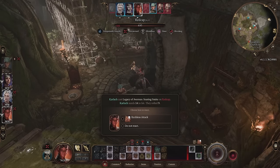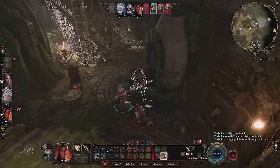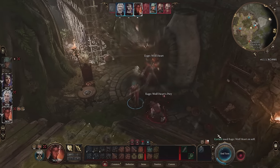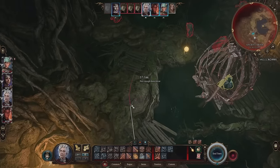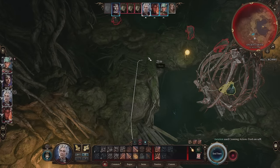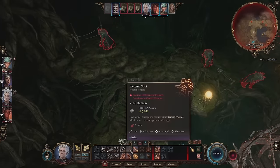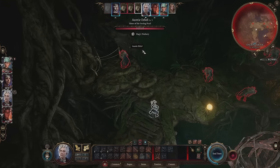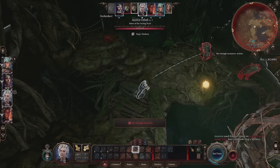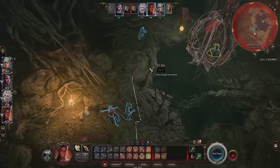Combat is a huge part of Baldur's Gate 3 and you have to know some important things if you're just starting out. Number one: although positioning is important, be careful of disengaging or running away from enemies you're fighting. Doing so will give them a free opportunity attack against you as you move out of melee range, which can hurt. Second, you can see the order in which everyone is going to take their turns, and you should be using this to your advantage. Focus on neutralising or getting advantage on enemies before their turn comes — often, disabling enemies is a more powerful technique than dealing plain damage.